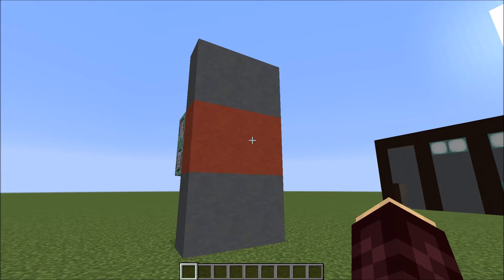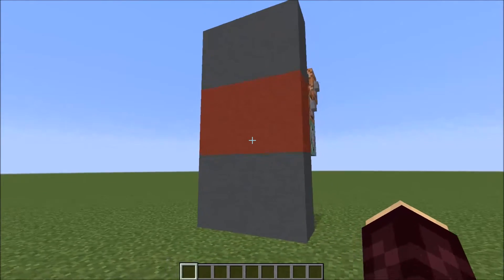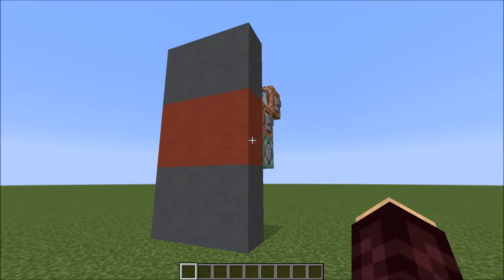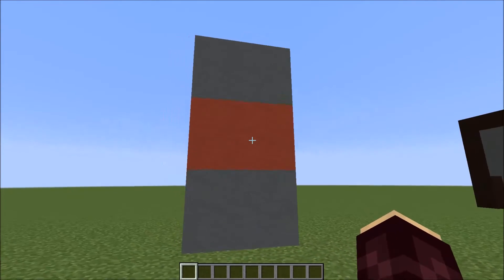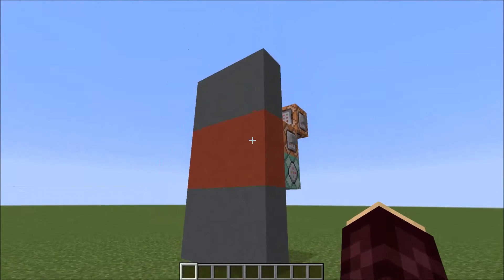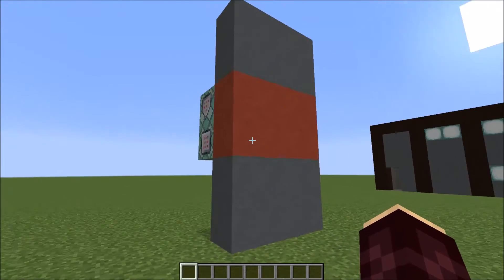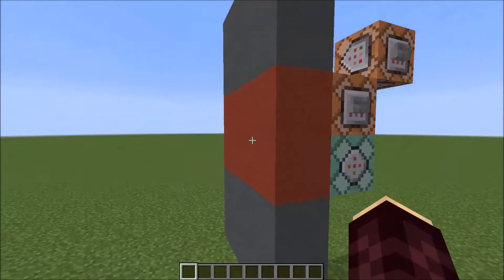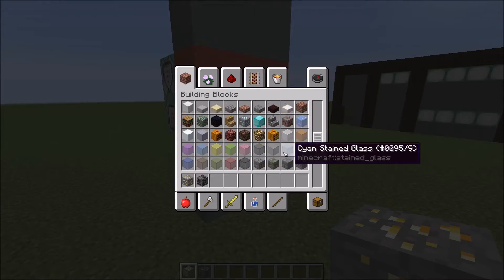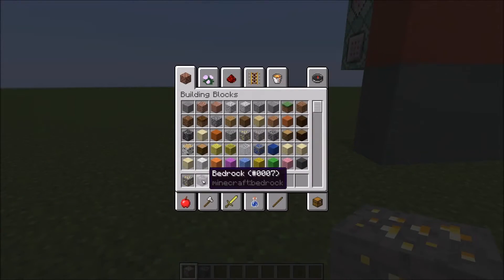Now I know what you guys are thinking — there are already bouncy blocks in Minecraft: slime blocks. Now that's true, but there are a few major advantages this type of bouncy block has over the slime block. Firstly, the slime block has to be activated to bounce players horizontally, which means it takes up more space and more redstone. Secondly, these bouncy blocks can be disguised as any type of block at all. They don't have to be red stained clay — they could be gold ore, bedrock, or soul sand. Slightly strange choices, I'll admit, but you get the idea.